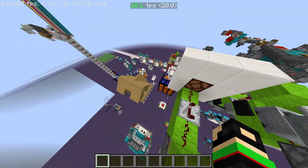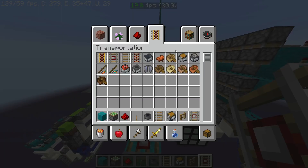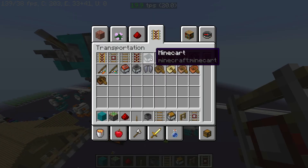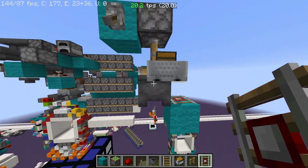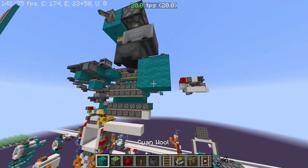Another thing you can use minecarts for - this doesn't have to be a chest minecart; I normally use a furnace minecart because if you use a normal minecart you can accidentally get in it and mess things up. But if you extend this down, it'll get this detector rail to power, and you can get a redstone output from that.